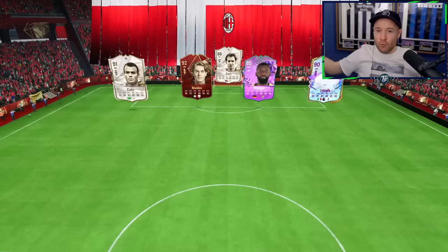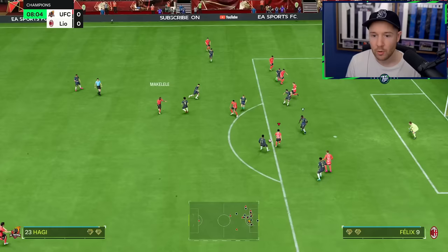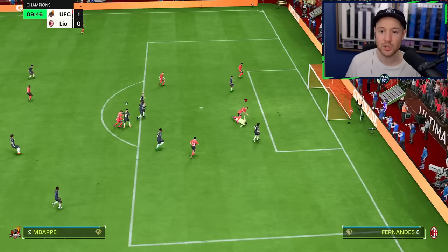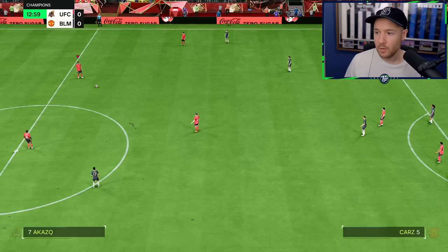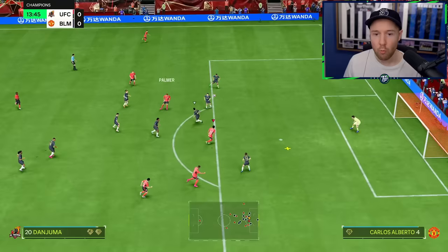It's Haji time — five-star weak foot as well, nice finish. Rudiger in there with Gelo Felix. Now I can't really defend being aggressive. Haji, go on man, ripping through those shots. Good pass Palmer — he's offering more than just finesse shots. I haven't even been doing that many finesse shots with him anyway. Carlos Alberto — oh imagine using Gnarles in the cup. I've got the coins, I don't mind spending and then selling the players after the event.